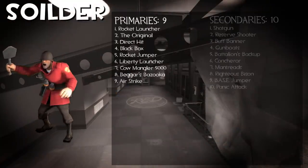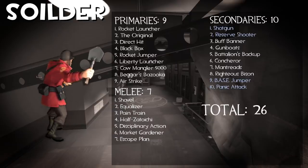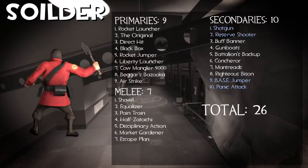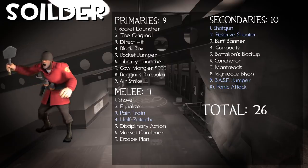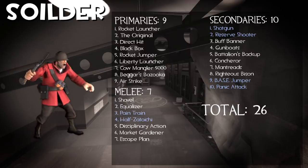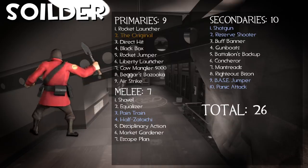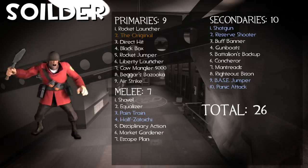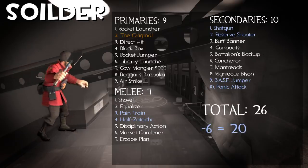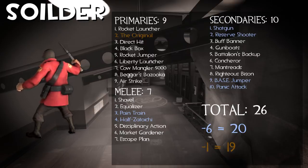Next up is Soldier with 26 weapons. He does share 6 of his weapons though — those being the Shotgun, Reserve Shooter, Base Jumper, Stopper, Panic Attack, Pain Train, and Half-Zatoichi. The Original is kind of a clone but it is different from the stock — in my opinion it's close enough to the stock to count as a clone though. So that's 20 weapons only Soldier can use, and 19 if you count the Original as a copy.